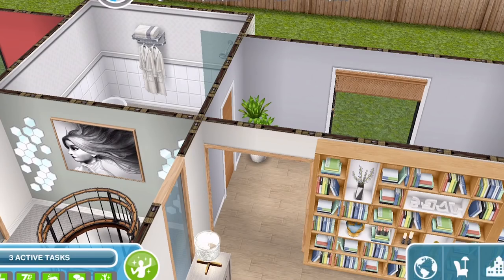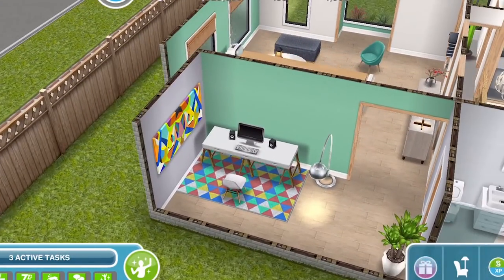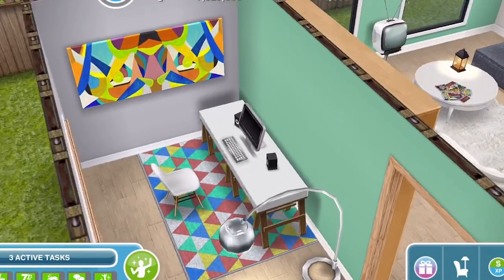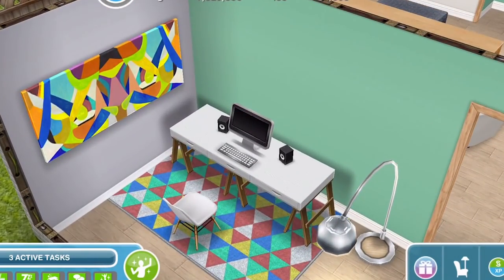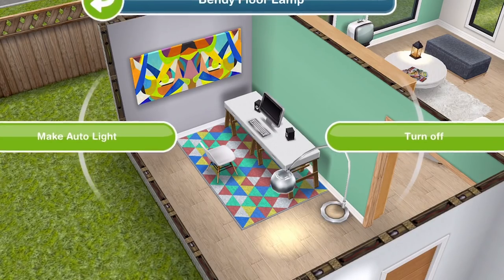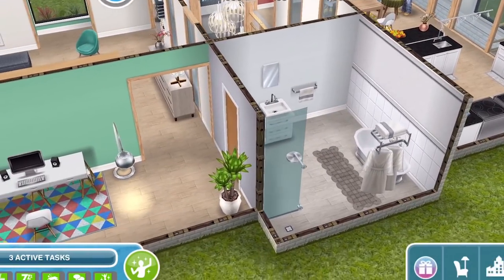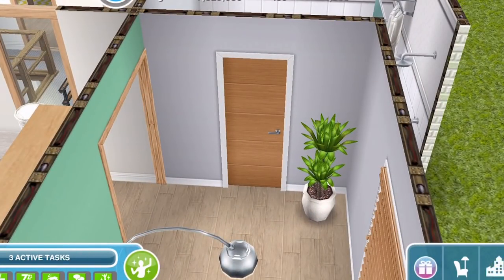From the lounge area you can go through this double archway into the study area. You can see I've used feature walls in this room as well — same mint green. I placed this rug and this painting, which maybe don't really go together, but I quite like it. It's just a little bit of fun office space. So that's the little office area, which leads into the bathroom.